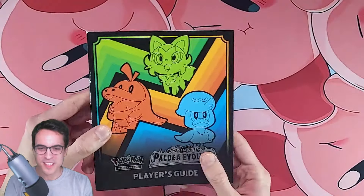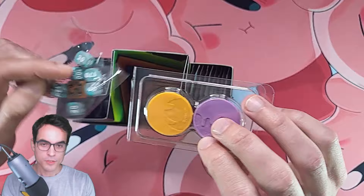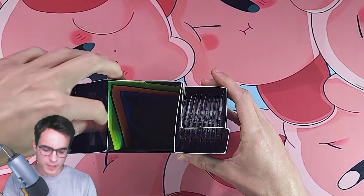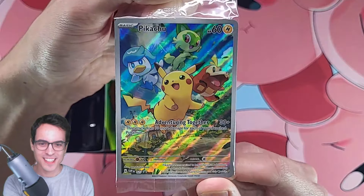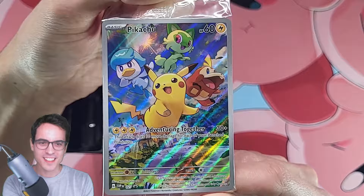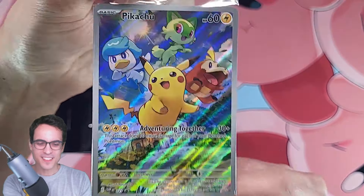Seems like it's gonna be a fun set. Let's take a look inside — we should have the usual. We've got the dice, we've got the coins, we're gonna have a bunch of energies, we're gonna have the promo card. That's actually a very good looking illustration with a Pikachu. A very cool promo card. 'Adventuring Together' — that's awesome.